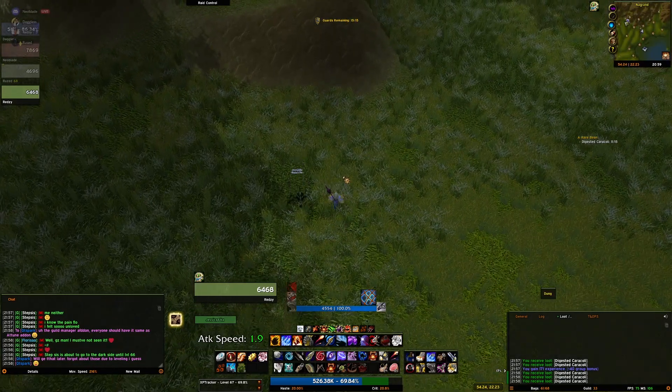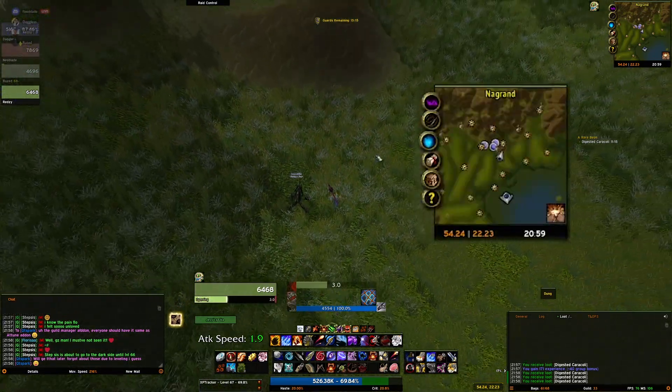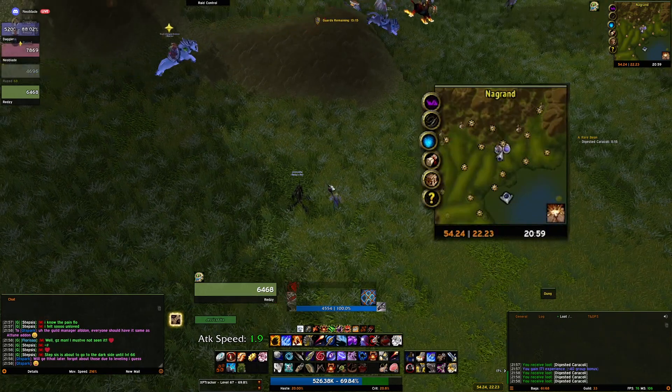As you can see here in this example, it's almost impossible to see where these items are in the world. Fortunately, Questie can give you a good idea of spawn locations, but even so, it's still very hard to spot.